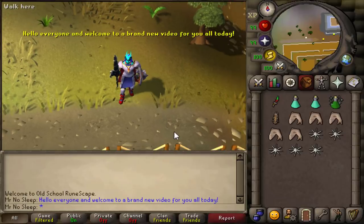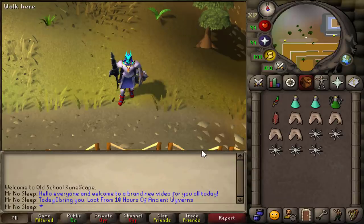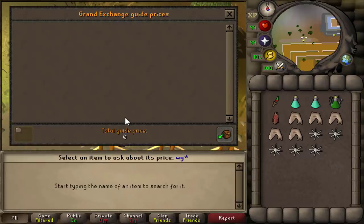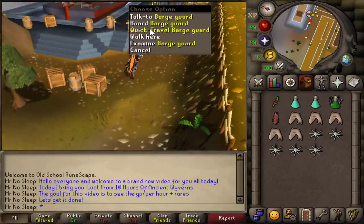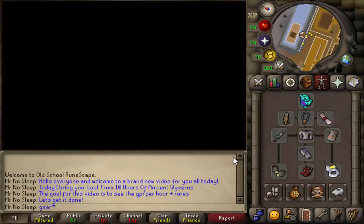Hey, what is going on, you guys? It's Mr. No Sleep here from Old School RuneScape, and welcome to a brand new loot video. Today I bring you loot from 10 hours of killing ancient wyverns. The goal is very simple — I just wanted to see how much profit we can make every single hour, and then see if we can get lucky enough for that visage drop. The wyvern visage is currently priced at about 19 million GP.